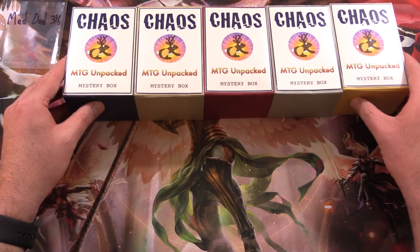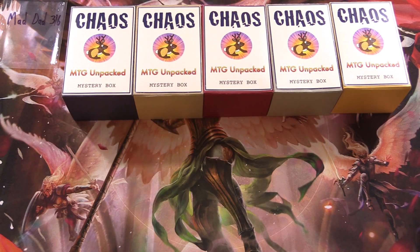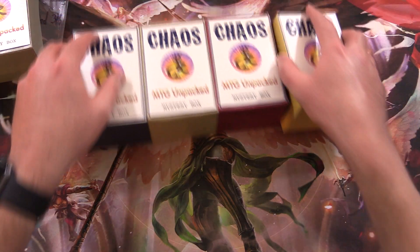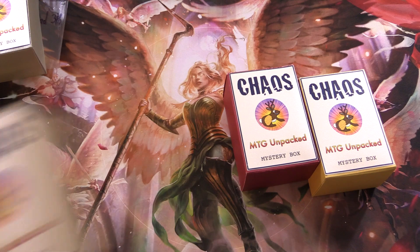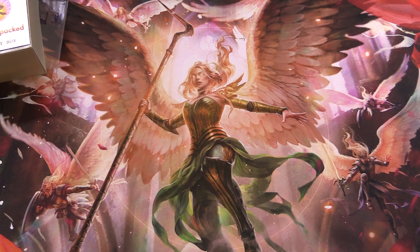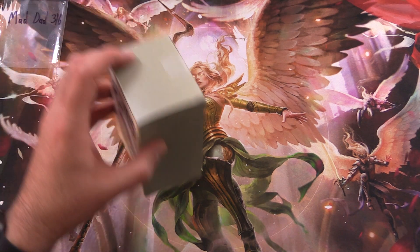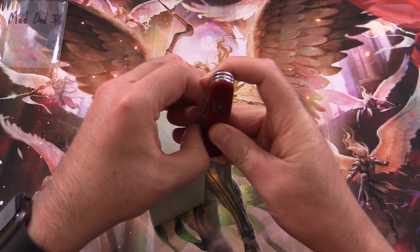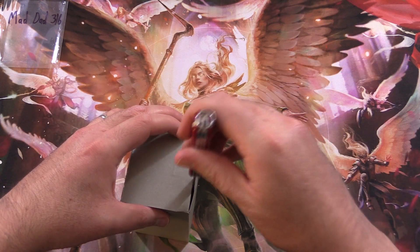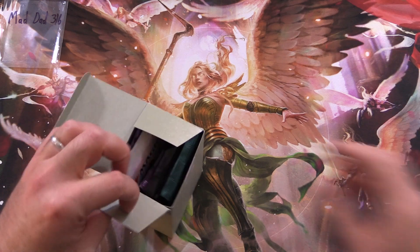Thank you for being a patron. We're going to roll 1 through 5, so number 4 here. Grabbing that for MadDad, and let's put the rest away for future openings. And the theme this month is Dominaria, so if you've got any guesses for the foil in here, leave them in the comments section below. Thank you for being a patron, MadDad316. Let's see what we've got for you today.